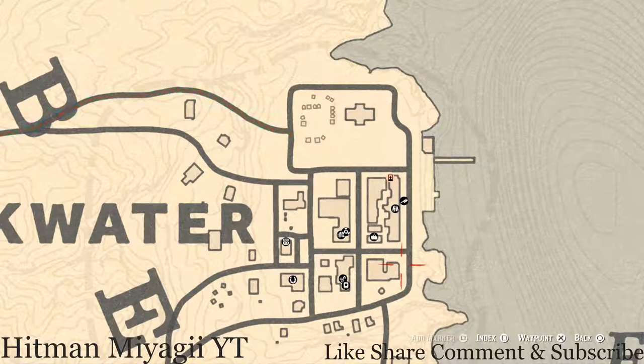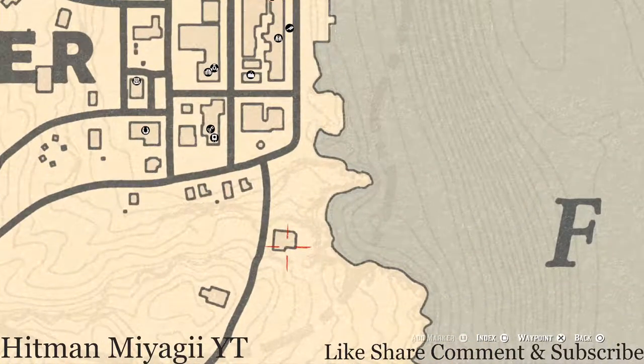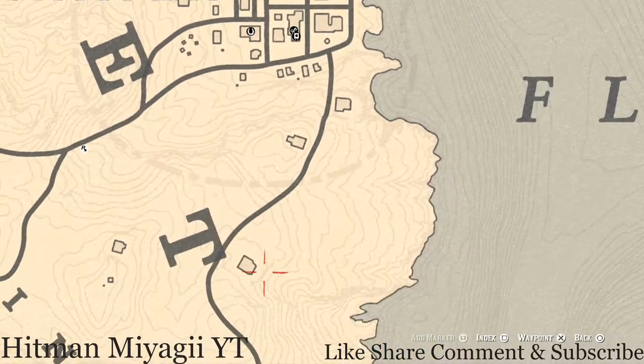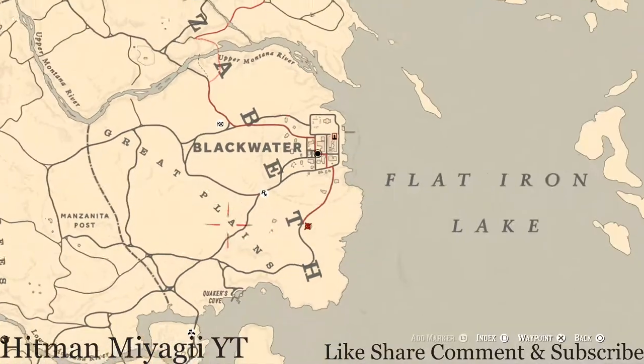There are also a couple things in the area. There's a tarot card right about here on a wooden stand — that's a Four of Wands. There's also a tarot card on a work table on this side of the church or chapel — that's the Ace of Pentacles. And there's a family heirloom on the table on the front porch: an ebony hairbrush, right here at this location in West Elizabeth.